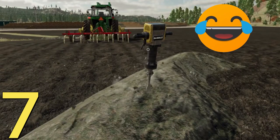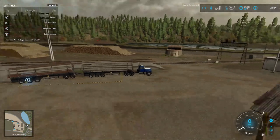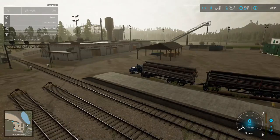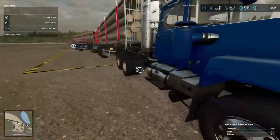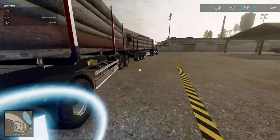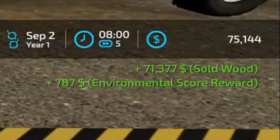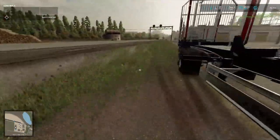Welcome back everybody to Farming Simulator 22, the rainy Platinum Edition of Silver Run Forest. Your host Tommy Miller, folks. Today we're selling a load of logs. They gave us 71,377 — plus a 787 environmental score reward. I'll take it! I'm getting wet, getting back in the truck.